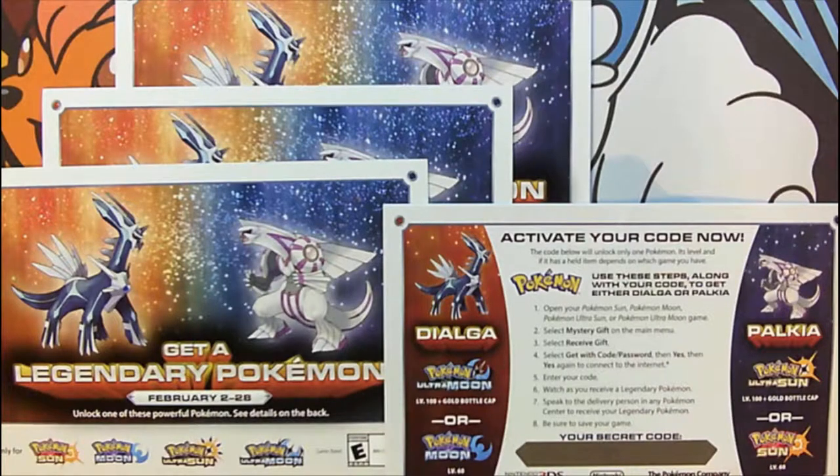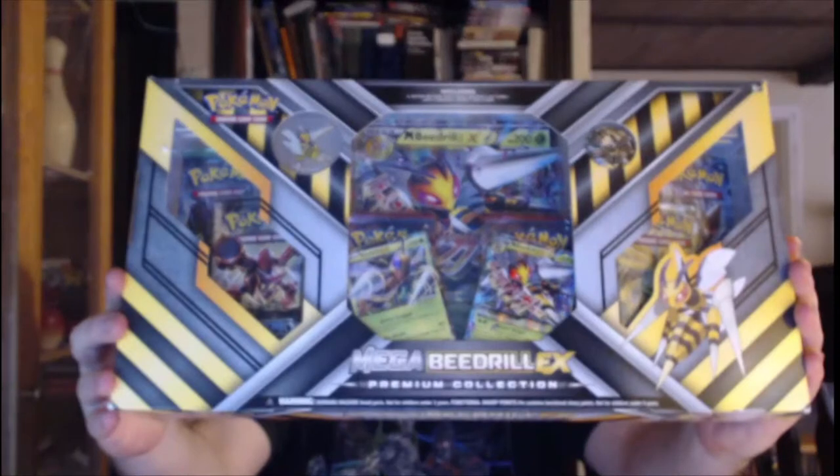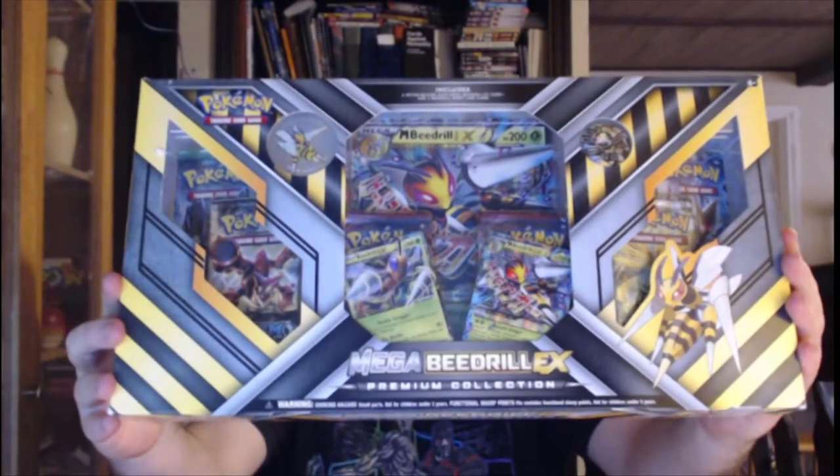Check out the link in the description for your chance to get a level 100 Dialga Rapalkia with a golden bottle cap. What is going on internet? It is Gazi here and today I have another TCG box opening for you guys. Today we have the Mega Beedrill EX box. So without any further ado, let's get into this.